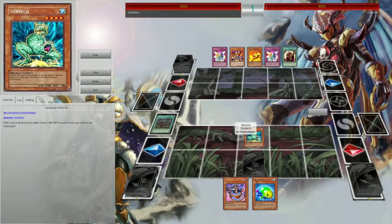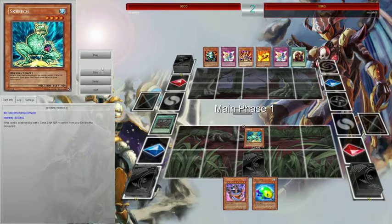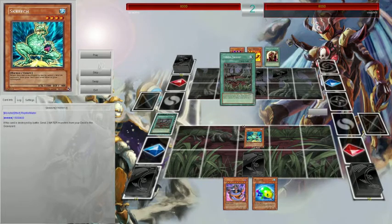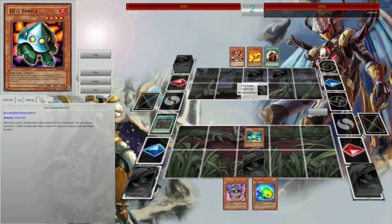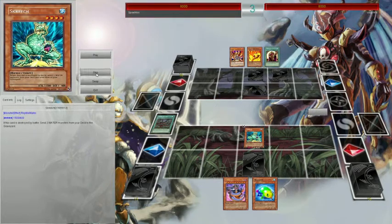So I just play Screech, and when Screech is destroyed by battle, you send two Water Mines from your deck to the graveyard. He has Attack Outlord and Venom Swamp. He just set a bunch of cards and I didn't know what he was doing, so I just passed.